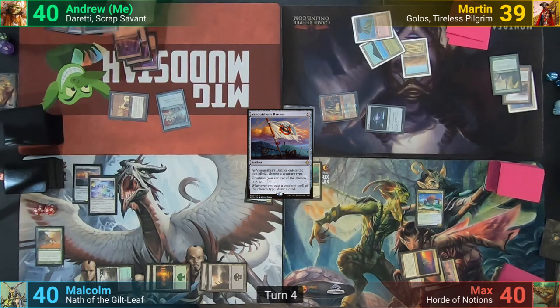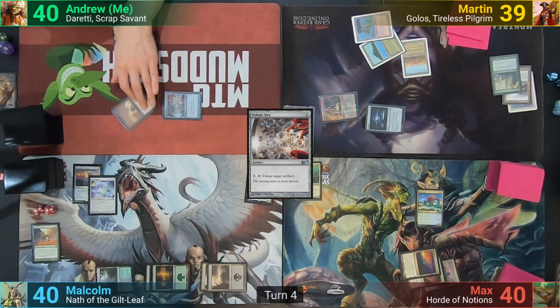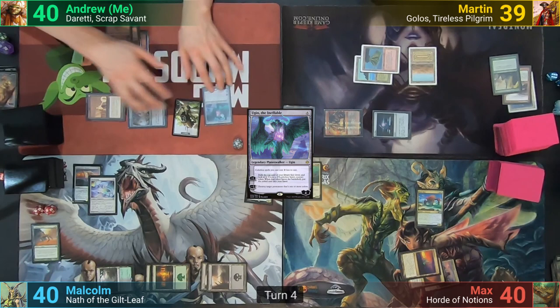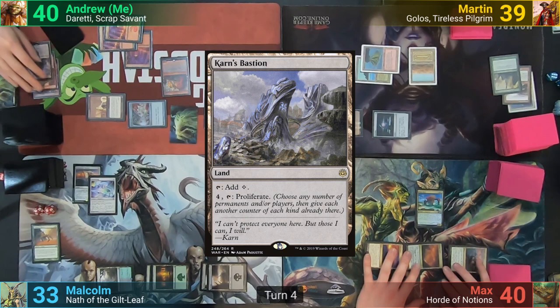I tap my Metalworker, revealing five artifacts to make ten colorless mana. I then cast Voltaic Key and use it to untap the Metalworker, then re-tap it, this time revealing four artifacts for a total of eighteen floating colorless. I then cast Ugin the Ineffable, uptick him to make a Spirit token and exile a card underneath it. I then play out a Combustible Gearhulk, targeting Malcolm with the trigger. He decides to have me mill three — I hit Anger, Saheeli's Directive, and Karn's Bastion, dealing seven damage to Malcolm.